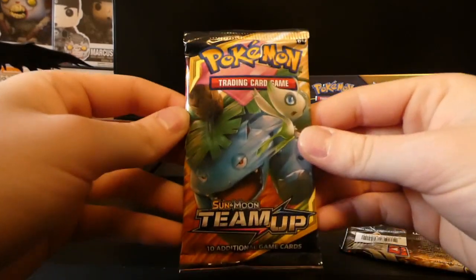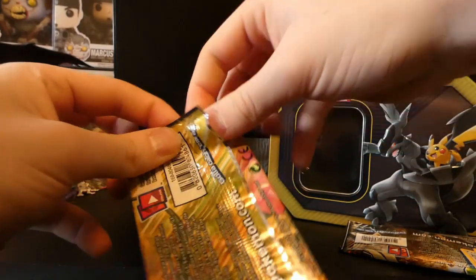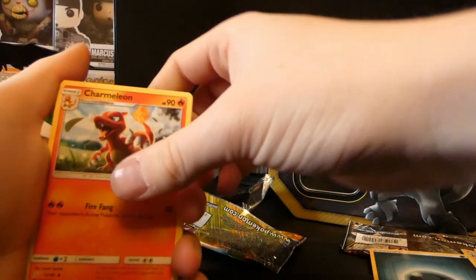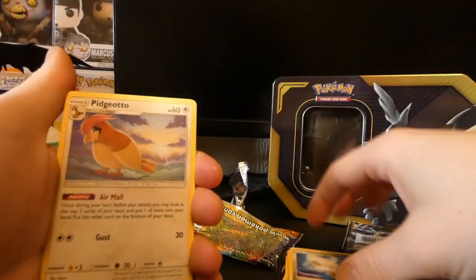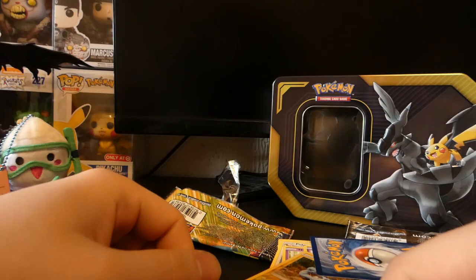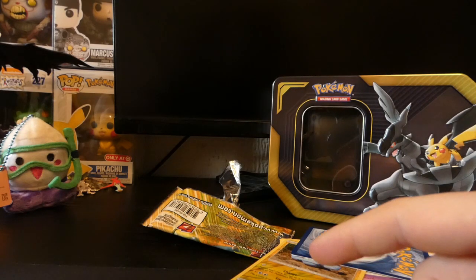Last pack - can we get something good? This video so far the promo card was up here and then we've just gone down, so can we bring ourselves back up with this Sun and Moon Team Up Venusaur and Celebi pack? One, two, three to the front, get rid of the energy. We have a Charmeleon, a Water Memory, an Omnitype, a Charmander, a Hornede, a Pidgeotto, a Nidoran, a Cosmog, a reverse Geodude, and on the end absolutely nothing.